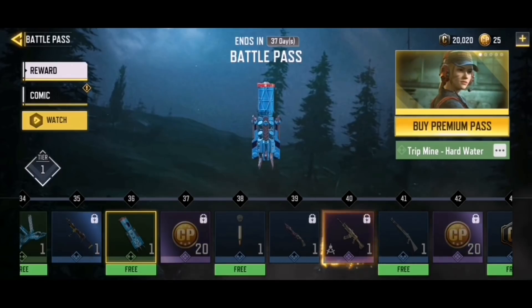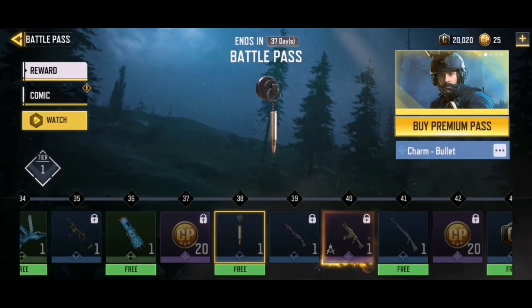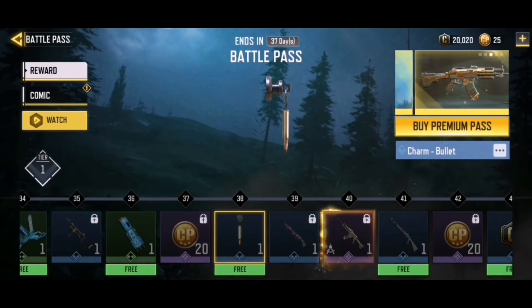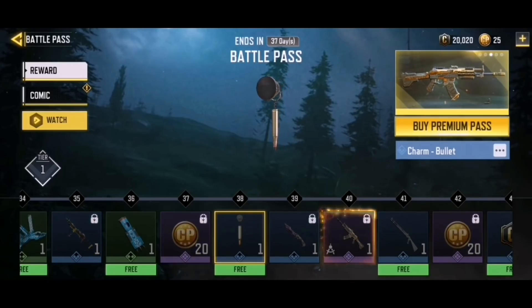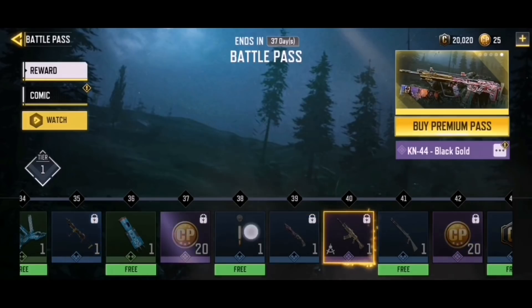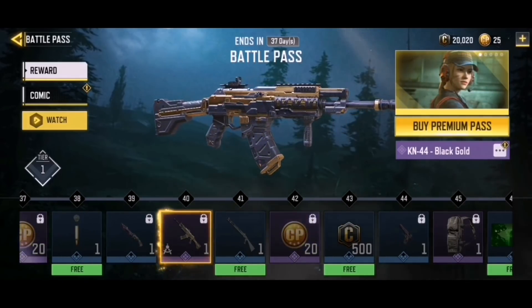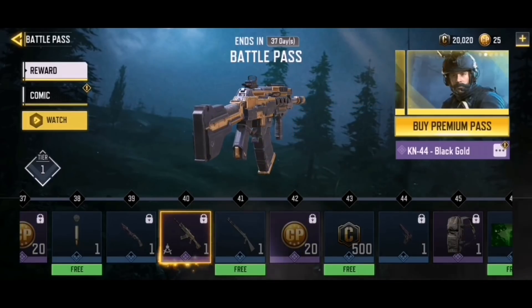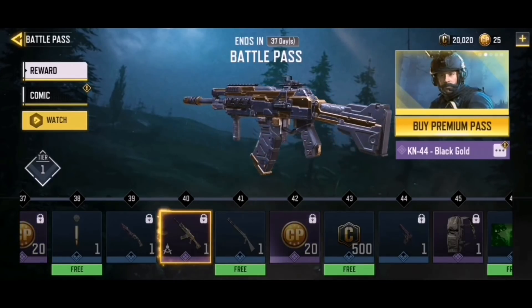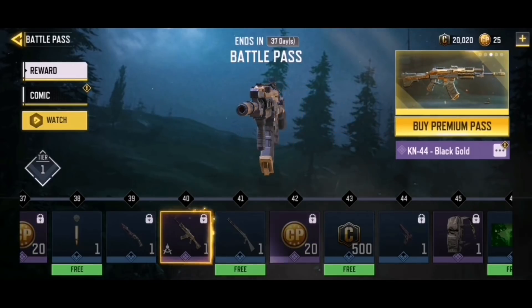We have some card points, a free charm Bullet - it's literally just a bullet off the side of the gun, but it's free. Then a Knife Forward Motion, as well as the KN44 black gold. The overall design structure reminds me of the way the ASM 10 black gold looks - I'm a big fan of that.